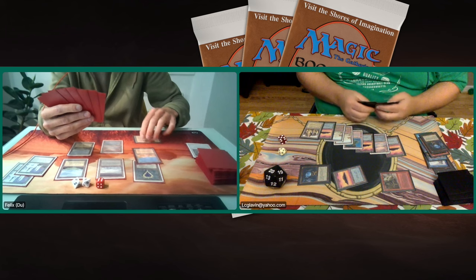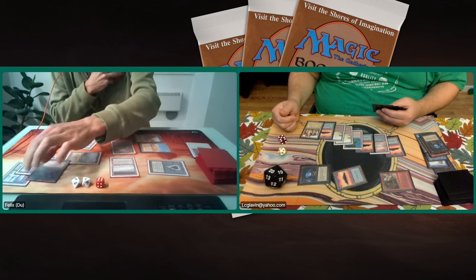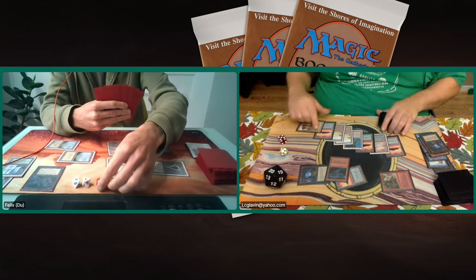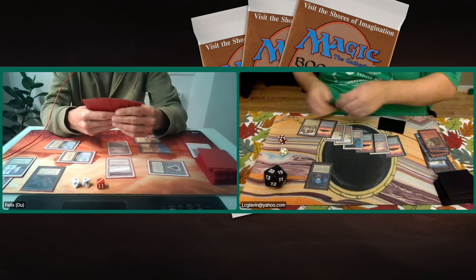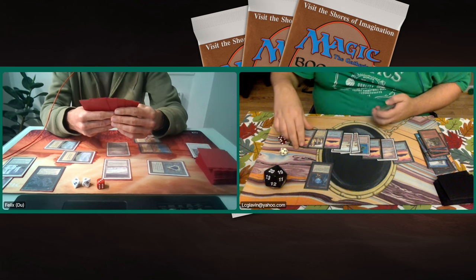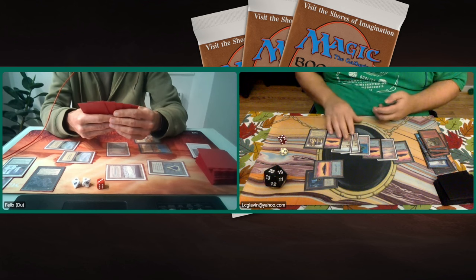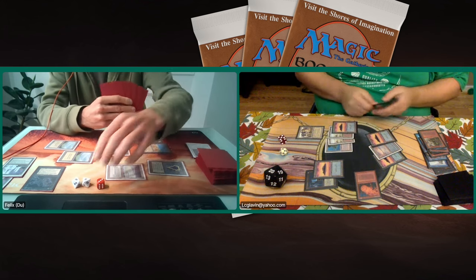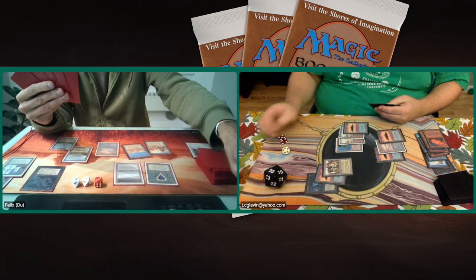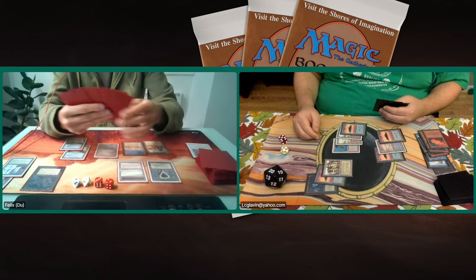Felix tapping two, three, four — there's the Abyss again. There's a Lightning Bolt from Lucas. He does need to tap his Underground Sea for black mana — that City of Brass was tapped by the Icy. Lucas is losing his Setch Troll to that Abyss. He's going to tap down the Tundra to make sure Felix cannot counter — tapping out completely. There's a Fireball. Now he's going for the aggressive plan. This was a Fireball of 8. Felix should be somewhere around the 12 mark now — going to gain life again.